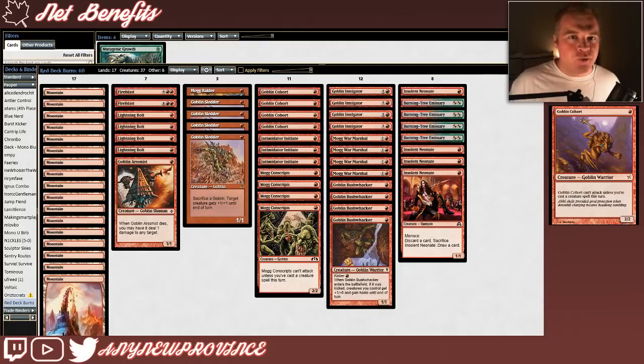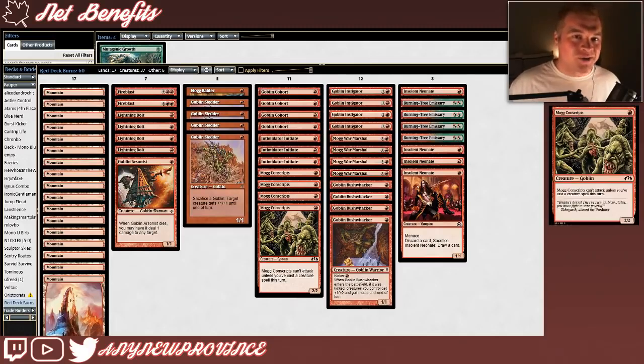While we'd love the flashy win with tokens and Goblin Bushwhacker, we've got an excellent plan A: cast a ton of aggressive 1-drops. Goblin Cohort costs one red mana for a 2/2 Goblin Warrior, but it can't attack unless you've cast a creature spell this turn — that's okay, we've got lots of creature spells. Mog Conscripts is functionally the same, and we're really glad to have copies 5–8 of our one-mana 2/2s.